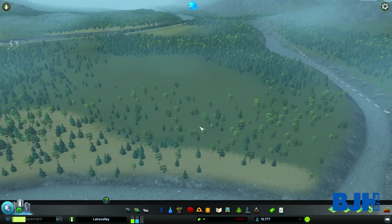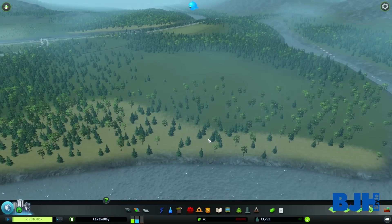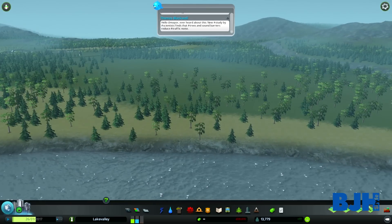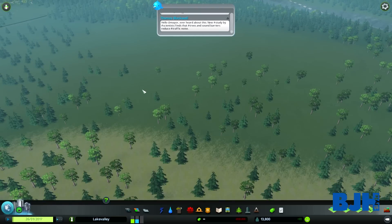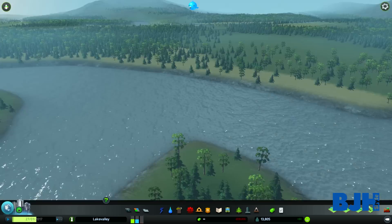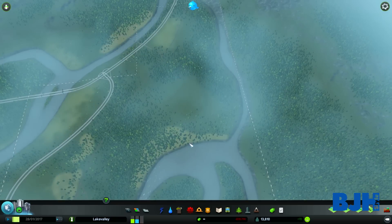Hello everyone, welcome to a new mod spotlight for Cities Skylines. This time I have the terraforming mod, or terraforming 2 actually. This allows you to in-game change land and change your world — make mountains, canyons, new rivers, lakes. You can do everything. Let's get started. I picked a nice area for us to play with.